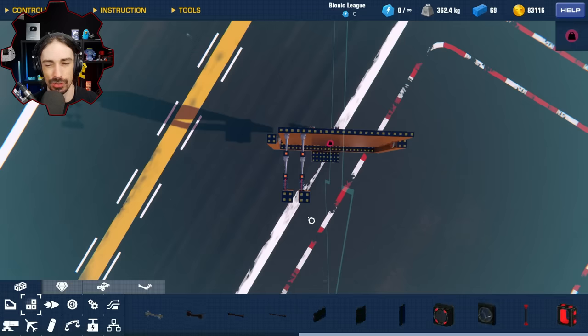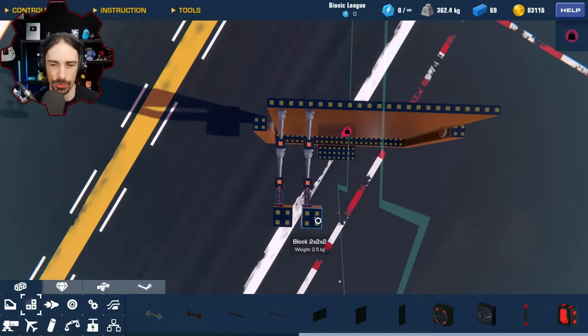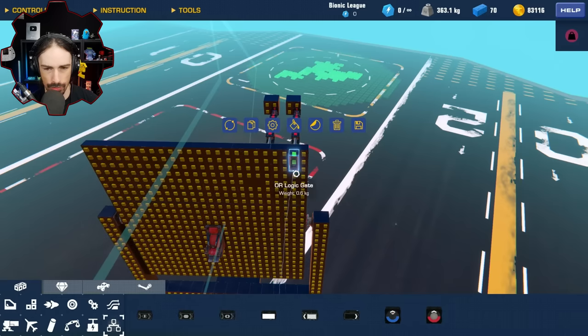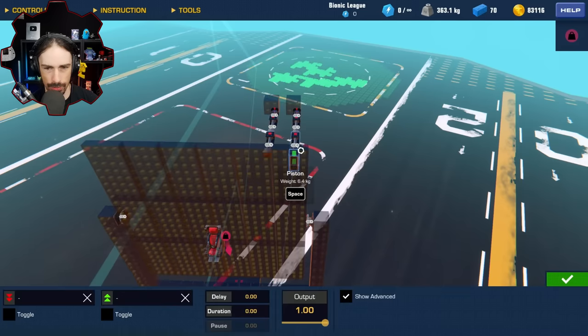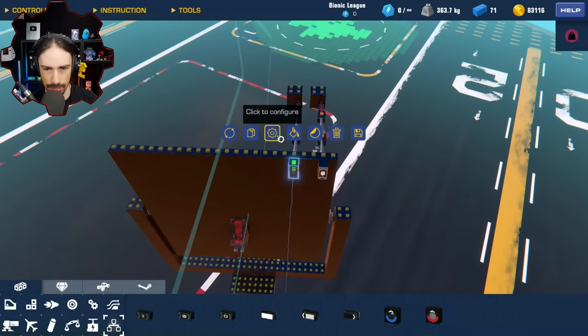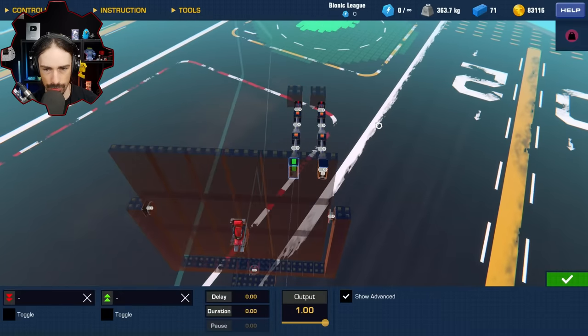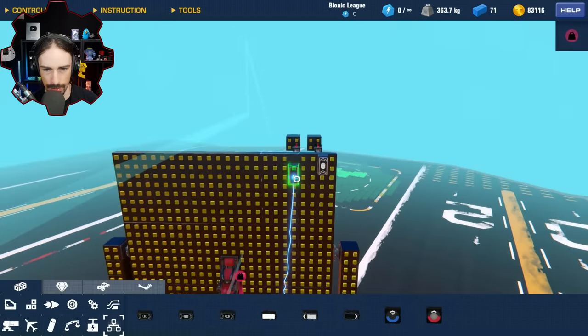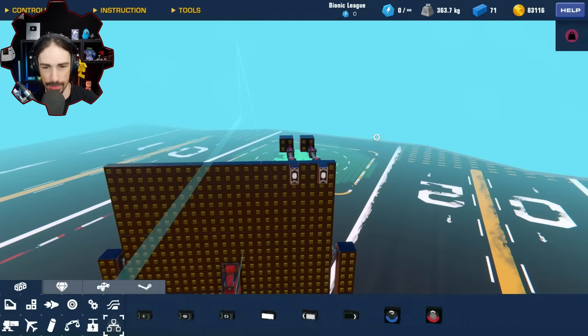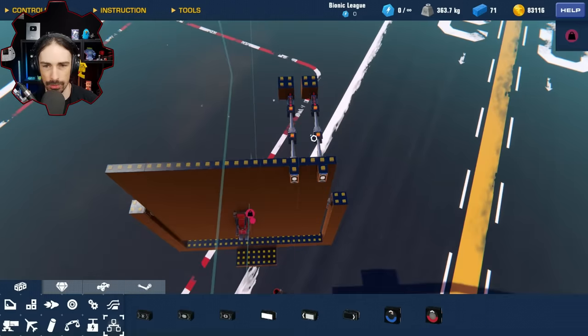I think it's going to be so much cooler if they all shoot out one after another — pew, pew, pew, pew, pew! That could be really cool. I'm going to try to figure out how to program that with logic. So if I have this logic gate controlling all of these... If I copy and paste that logic gate, it also copies and pastes the control. So I don't want to copy and paste the logic gates. This logic gate will be delayed by 0.05 — I don't know if that's too little or too much.